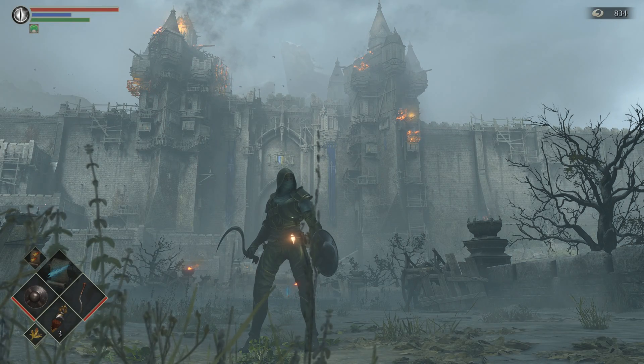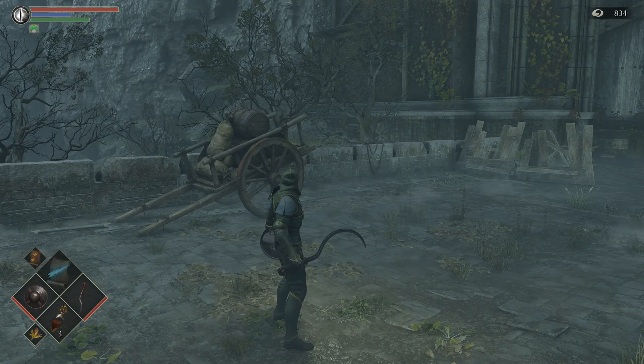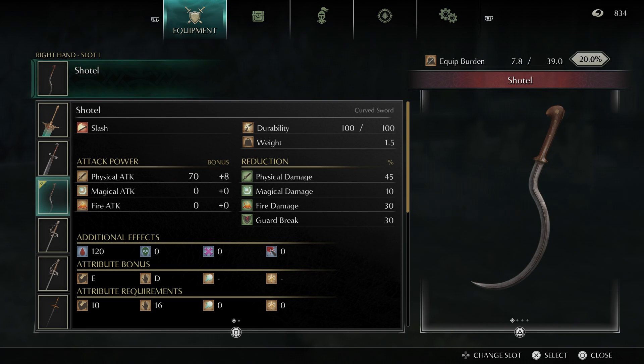This is Axel Tetechi again with another Demon's Souls PlayStation 5 moveset video, this time for the Shotel. The Shotel is a curved sword in Demon's Souls that scales off dexterity mainly.